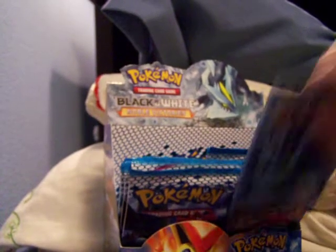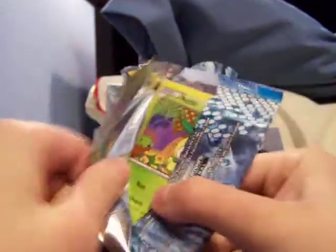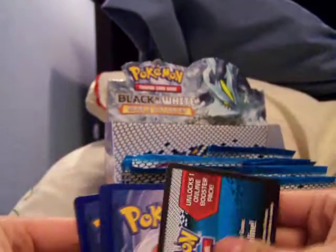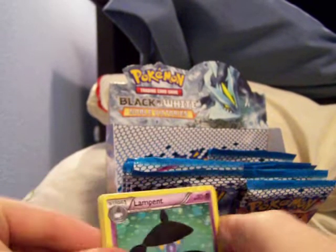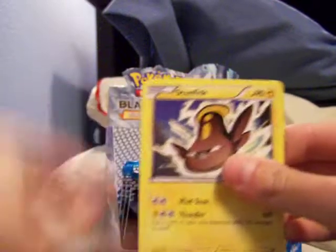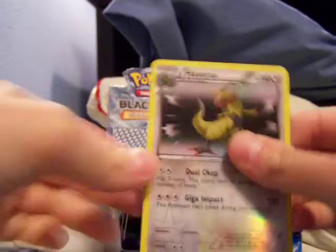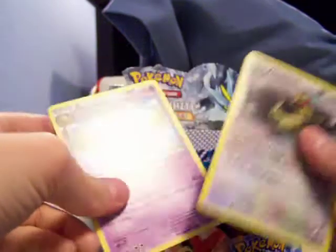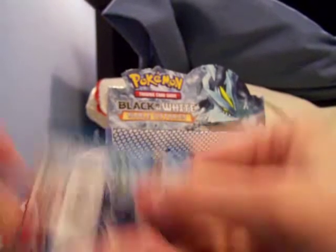What other good holos are in this set? I need a Lampent. X-Transceiver — I don't think I've seen that one. Crustle, Petilil — haven't seen that one either. Stunfisk, Blitzle, Trubbish, Dwebble, a Haxorus, and a Reuniclus. Wow, I didn't know there were two Reuniclus. But that Haxorus is pretty cool. I would like to see that or Hydreigon in holo form.